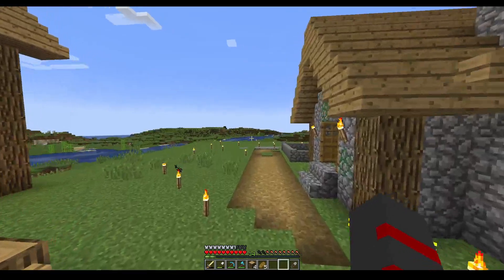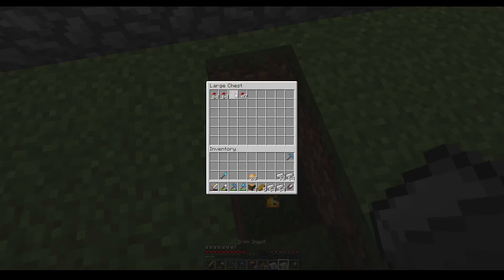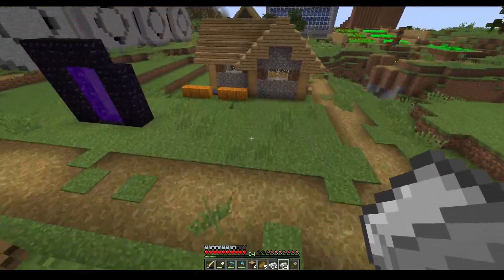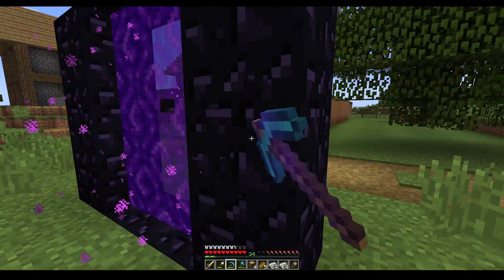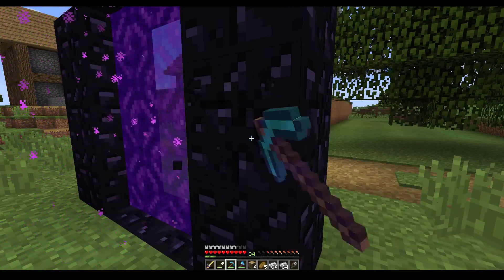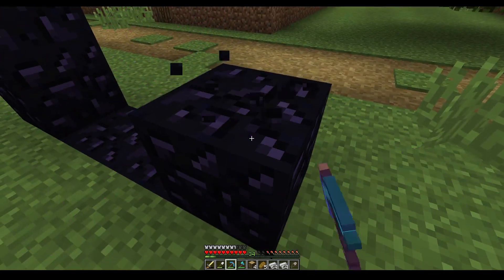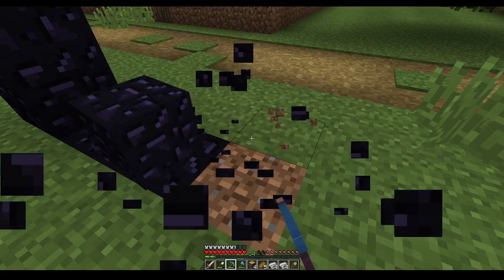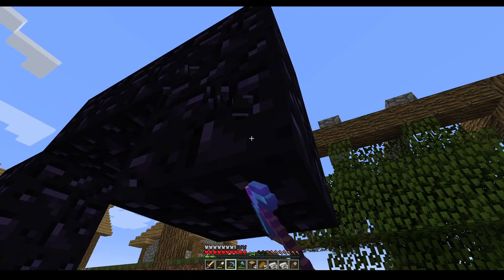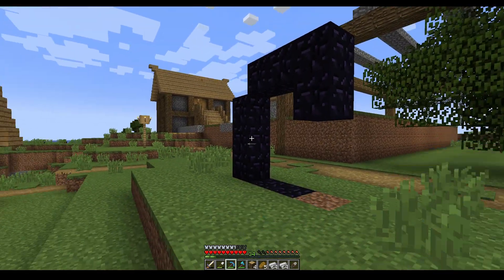I need to destroy this so I can build a new one. I'll keep a stack this time. I need to build something in the future — I really like this spot, it was built in a place I wanted for something else. You know what, I'll destroy this off screen.